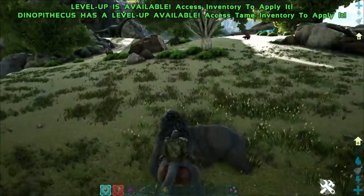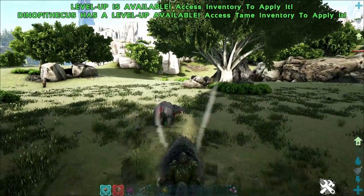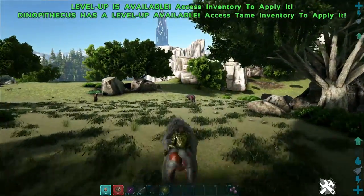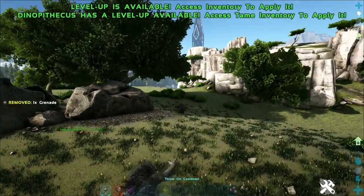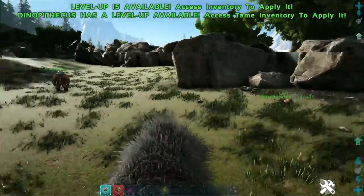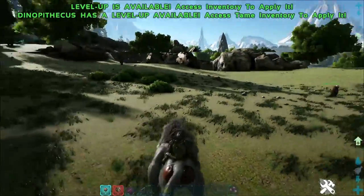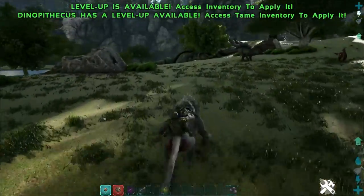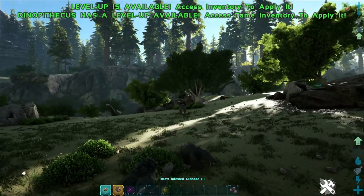The Dinopithecus has 3 attacks: a primary attack, a secondary ground pound attack, and the capacity to throw poo. You can select poo or grenades — the poo will disable tek, whereas normal grenades do standard grenade damage. However, if you have poo in your monkey's inventory you can choose the infested grenade option, which will cause your grenades to apply the poo effect, disabling tek and slowing down enemy players.